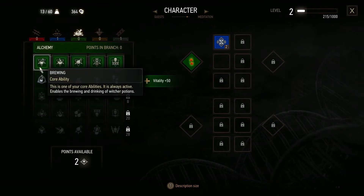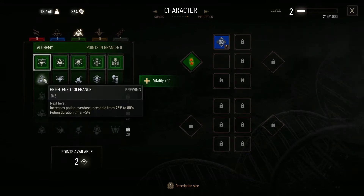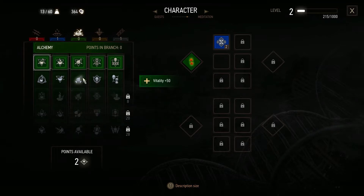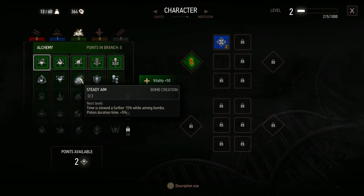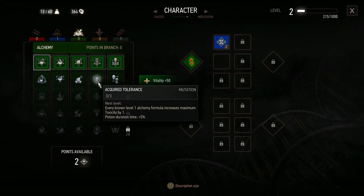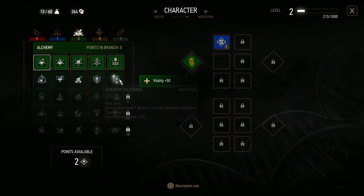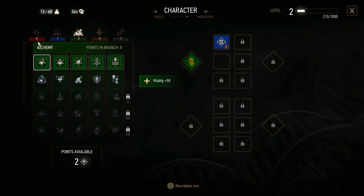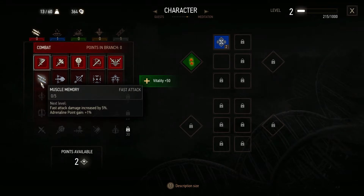Looking at abilities: Heightened Tolerance increases potion overdose threshold from 75% to 80%, potion duration plus 5%. Every known level one alchemy formula increases maximum toxicity by one. If toxicity is above zero, time automatically slows when an enemy is about to perform a counter attack. These are all not bad but I'd also like to level up my combat abilities.